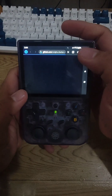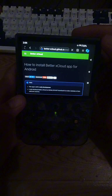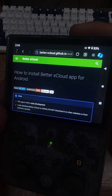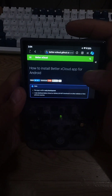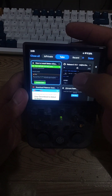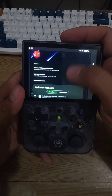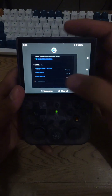Go to Better xCloud — I'll link this, you can also Google it, it's the first or second result. It's also in the description. There are different ways to install it. If you're on an Android device, select 'how to install the xCloud app,' it'll redirect you to scroll down to download on GitHub. Scroll down to assets, download and install it.